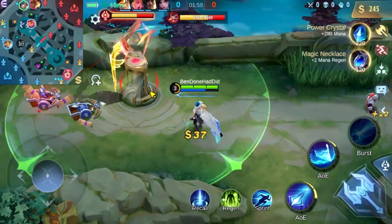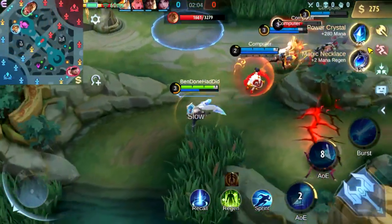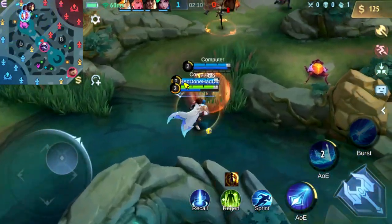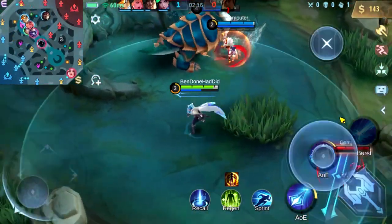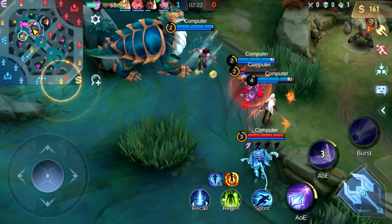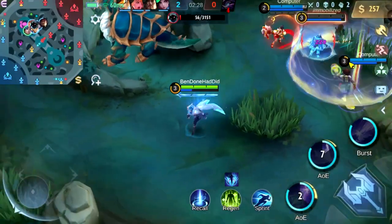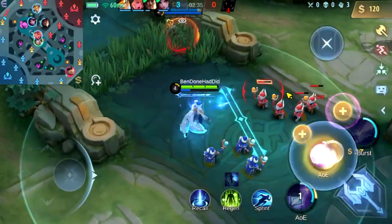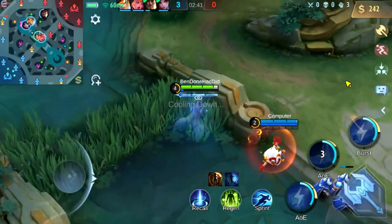The next part I want to talk about is assist gold. Assists are huge in this game, and I think there's a common misconception about them. I just auto-attacked Gato and walked away, letting the bots kill him — and just for that I got 52 gold. But the person who killed him, Natalia, got the full 200. So you're generating increased team gold by giving assists. Not only did I get 50 gold, but all three other people who assisted also got 50 gold, and the killer got 200. It's really good in Mobile Legends to give assists.